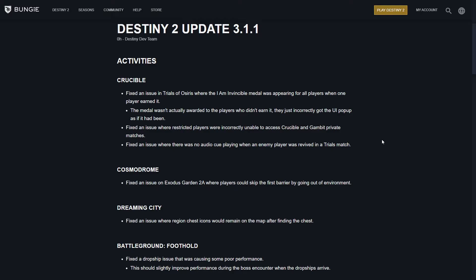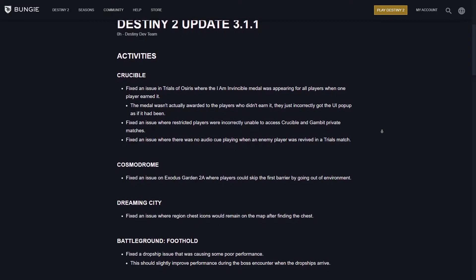Also fixed an issue where there was no audio cue playing when an enemy player was revived in a Trials match. For the Cosmodrome: fixed an issue on Exodus Garden 2A where players could skip the first barrier by going out of the environment. For the Dreaming City: fixed an issue where the region chest icons would remain on the map after finding the chest.